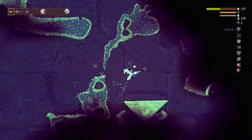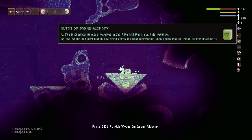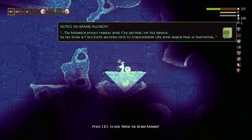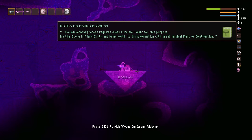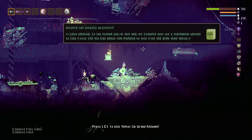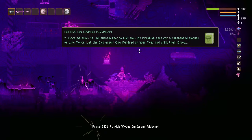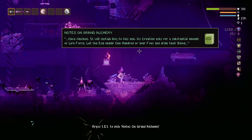The next platform is directly to the right of the map room in the desert chasm: 'The alchemical process requires great fire and heat. For this purpose, lay the stone in fiery earth and bring forth its transformation with great magical heat of destruction.' Next, we travel to the vault to find the fourth platform: 'Once finished, it will sustain life. To this end, its creation asks for a substantial amount of life force. Let the egg engulf 100 of your foes and drink their blood.'